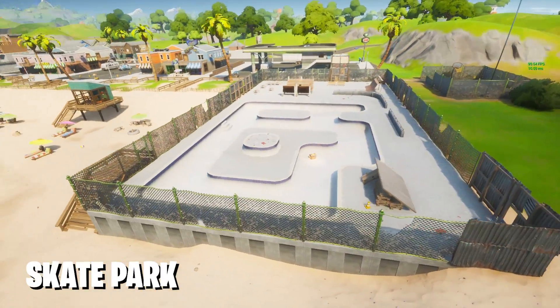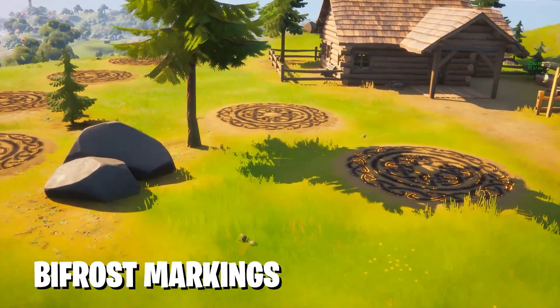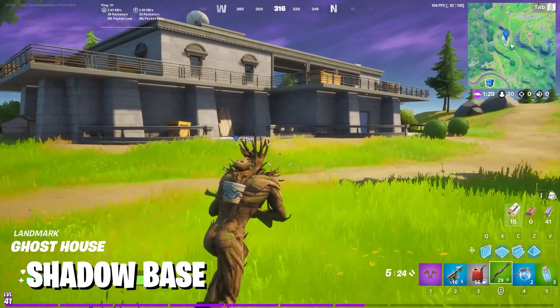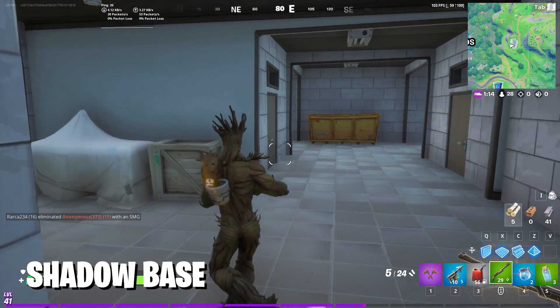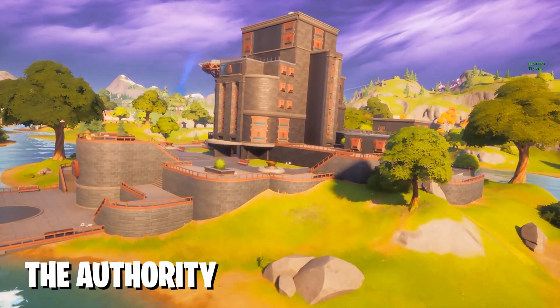There are also small minor changes made all across the map. In Sweaty Sands, last season there was a skate park being built that wasn't complete in Season 3, but in Season 4 it's now been completed — it only took a whole season. We also have cool things like the Bifrost all around the map. There's a Shadow base that's still there even though Shadow no longer exists this season, which is a little confusing. The Fortilla is crumbling, and the Authority wall has also collapsed, but it looks pretty cool.